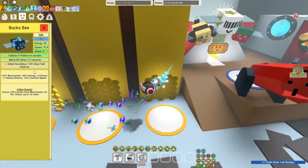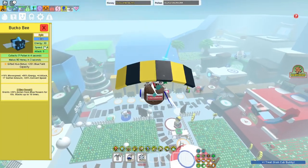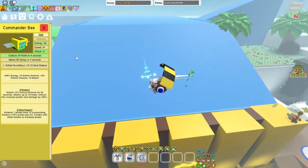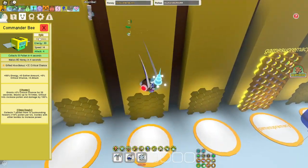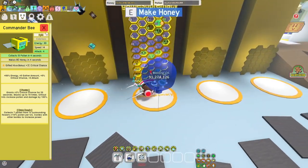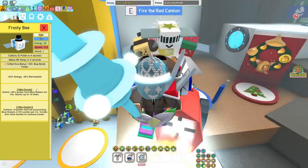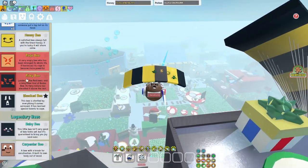After that, Bucko Bee — 20% Blue Field Capacity and Blue Boost, just pretty good. After that, Commander Bee — 3% Critical Chance, really good, and it gives focus. Next, Frosty Bee — 30% Blue Bomb Pollen, you absolutely want this, and Blue Bomb Plus. It's pretty good.